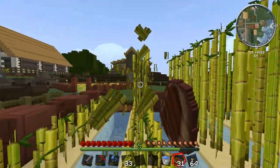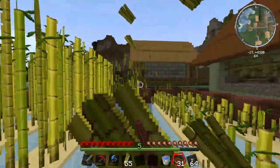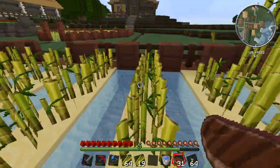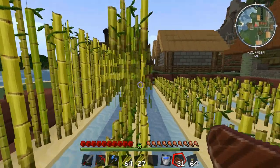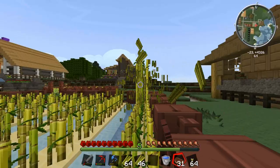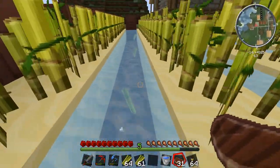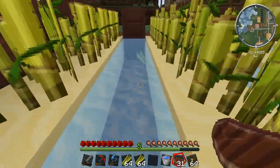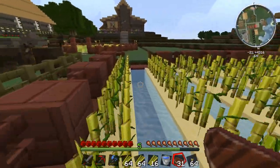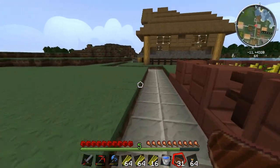A lot of the canes are dropping into the water. Some of you suggested building half-platform blocks over the water to catch them, but I like the look of having water in here — sugar cane and rice need a lot of water in real life, so it fits aesthetically. I've got about two and a half stacks of sugar cane now, so I'll go drop that off in the sugar cane chest.